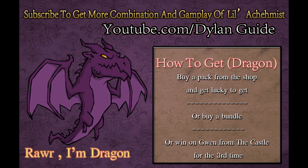Hello, Little Alchemist players! It's Dylan, and in this video, as in other videos, I will show you a combination — this one is for the cool dragon. First, before the combination, let's see how to get this dragon. You can buy it from the shop, get lucky to find it in a pack or some bundles, or get it from Gwen from the castle. The third time you win on air, you will get the school dragon.